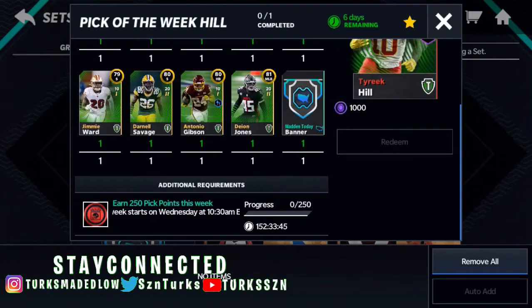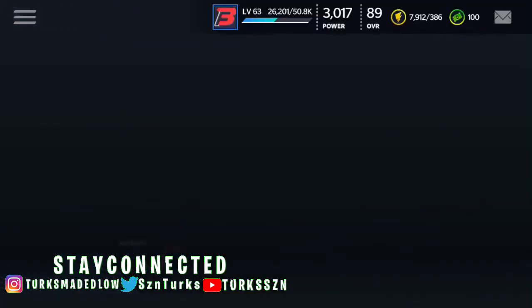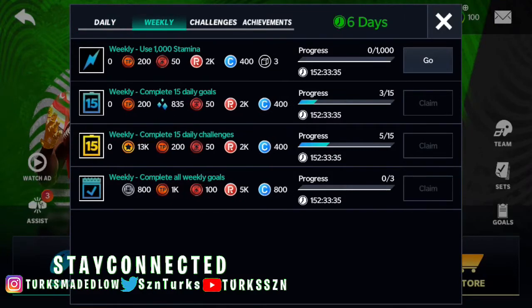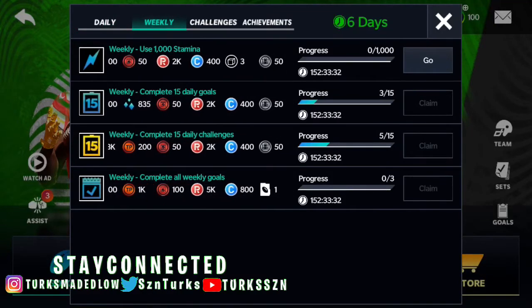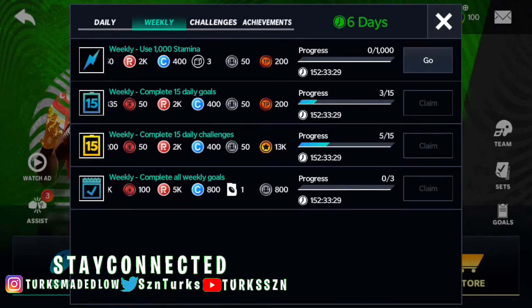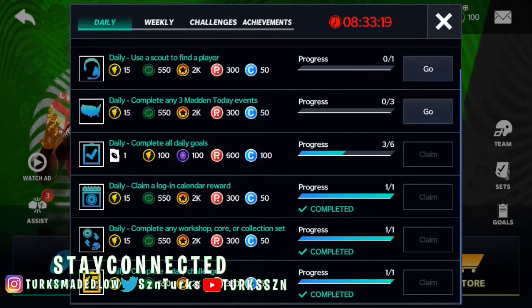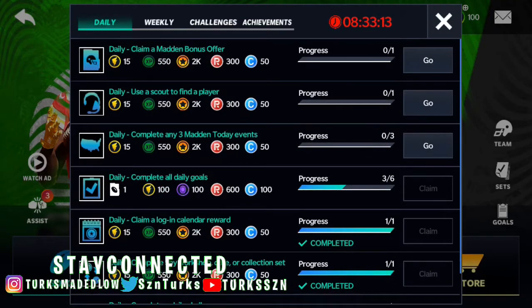Now, after that, you're gonna need pick points. You're gonna go to the weekly tab where you'll see pick points. You can earn them by completing various achievements — like using 1k stamina, which is not too hard and you can do in a day. For finishing daily goals, you can just do at least two to three days' worth, since I believe you get about seven a day. You can do it by Friday — it's not that hard.